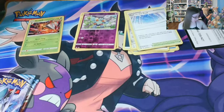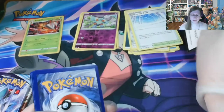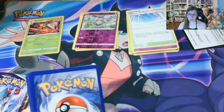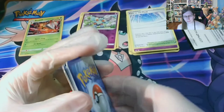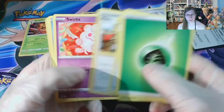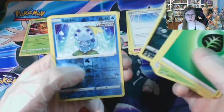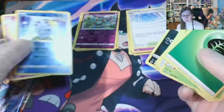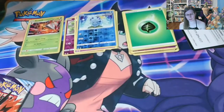I think that this is going to be 21 packs for this video, so I'm hoping to pull at least one VMAX. Leaf Energy — or Grass Energy rather — Deerling, Slowpoke, Coughing, Sobble into a regular Slurpuff. So nothing amazing yet. The best card I've gotten so far is that Beedrill.